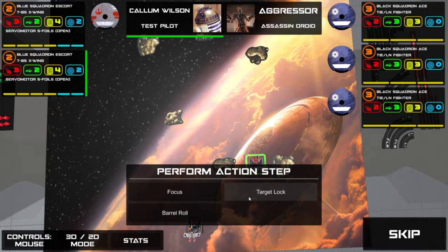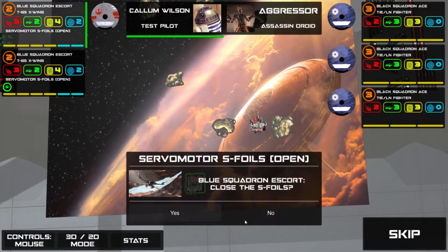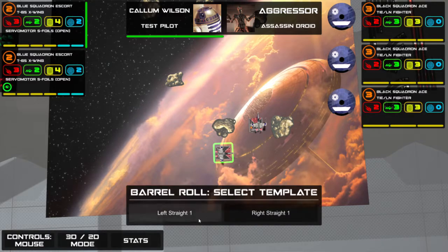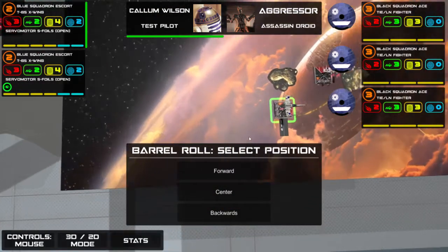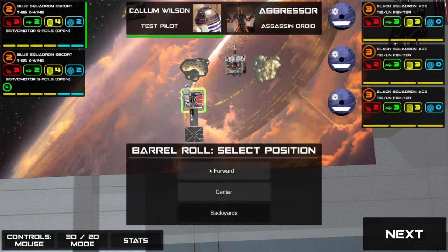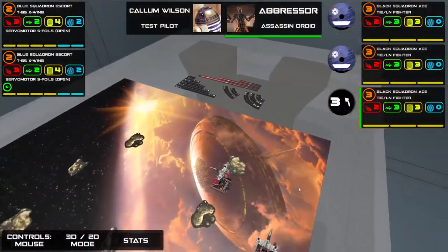Barrel roll you can use to move yourself sideways. I'll show you that here — barrel roll uses a one-straight template and then you can centre yourself, move slightly forward or slightly backwards. I'm going to go slightly backwards. There — and then there are cute little animations.